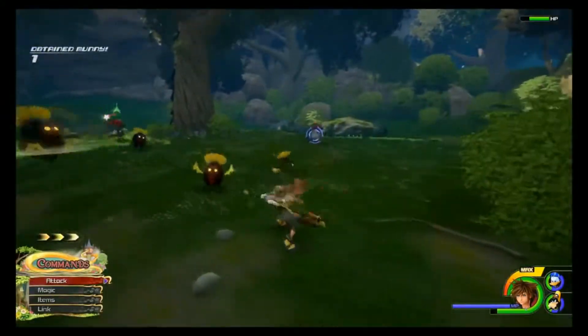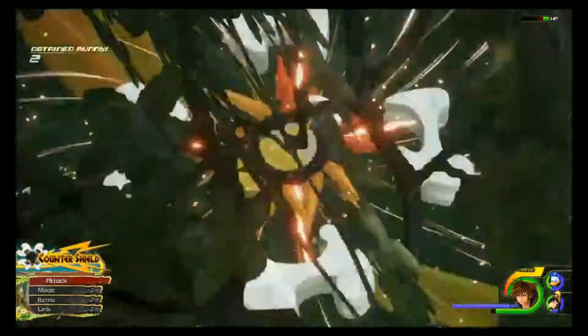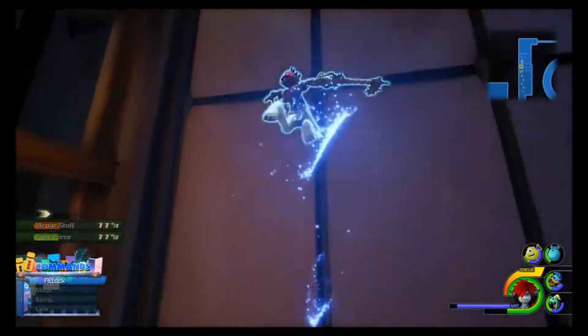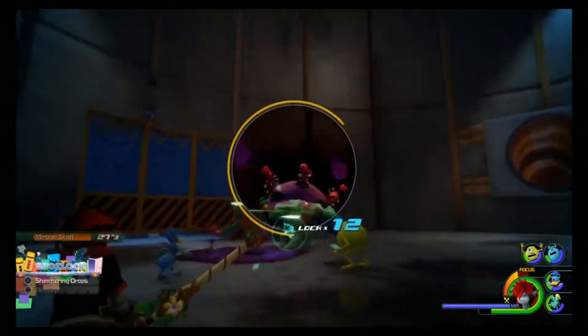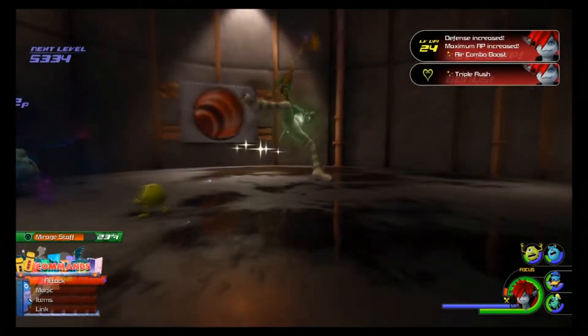The gameplay of Kingdom Hearts 3 plays similarly to its numbered predecessor, with elements from other titles sprinkled in. Form changes and shot locks from Birth by Sleep allow players to mix up their attacks. Flow motion from Dream Drop Distance gives players more mobility in combat and exploration. For those who skipped out on the titles where these abilities are introduced, they may seem a bit overwhelming, but they are implemented almost seamlessly and take no time to adjust to.